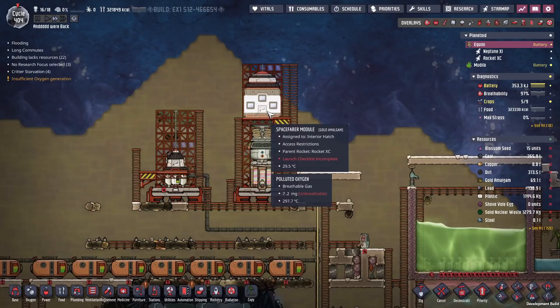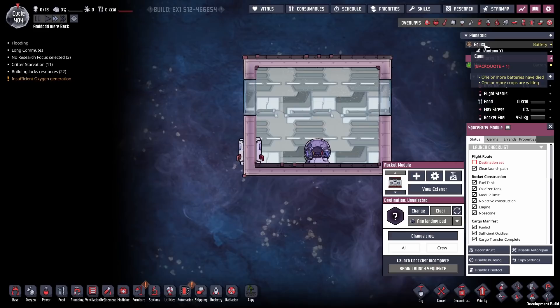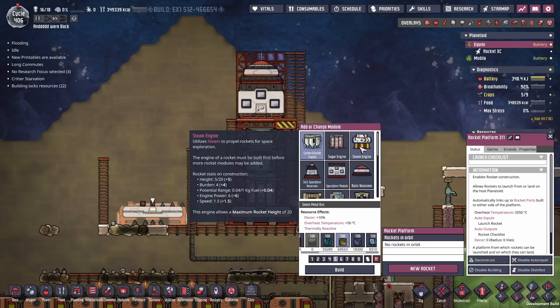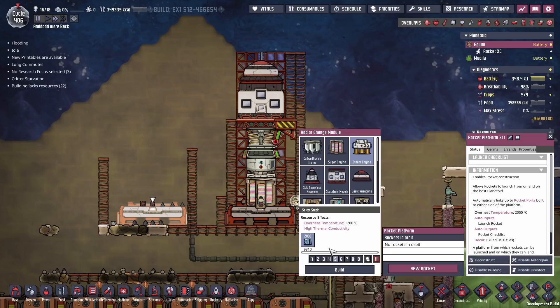With that out of the way, it's time to go up to space and we need to come up with a better rocket plan. We want to build a rocket and maximize it for longevity orbiting a planet. Looking at the three available rocket engines: carbon dioxide has a maximum height of 10, sugar has 16, and steam has 20. Steam has the highest ceiling. However, in terms of fuel efficiency it's way down, so it'll be incredibly slow — but we just need to loft it into orbit, so we're going with the steam engine.